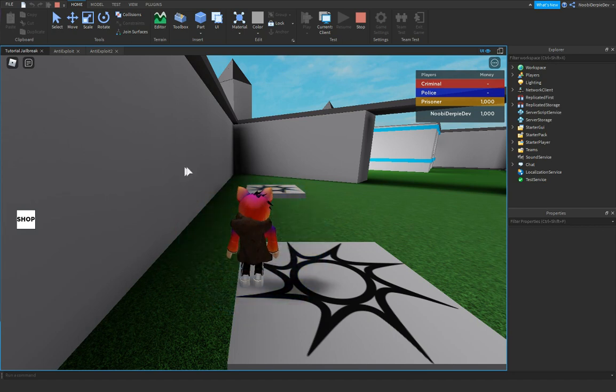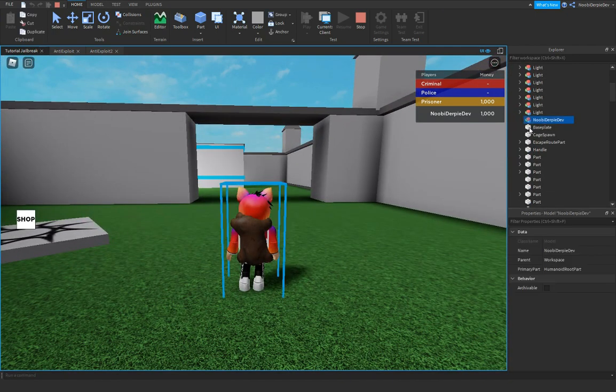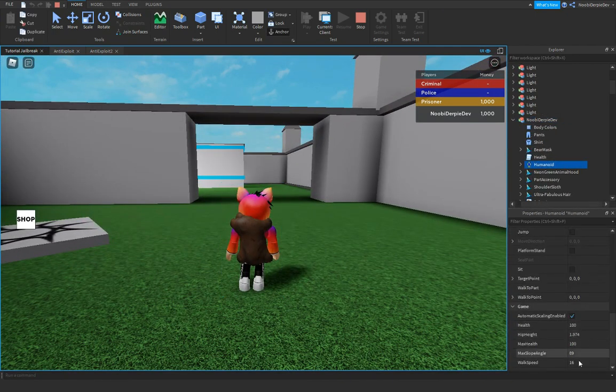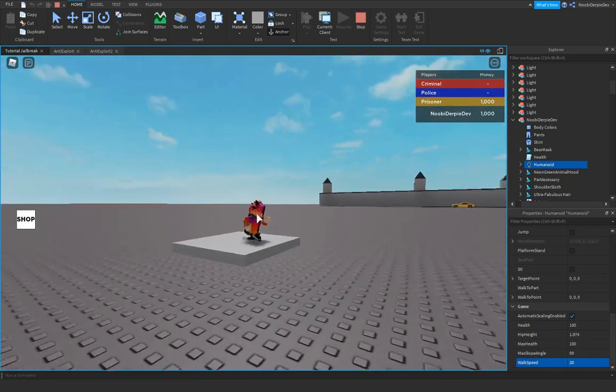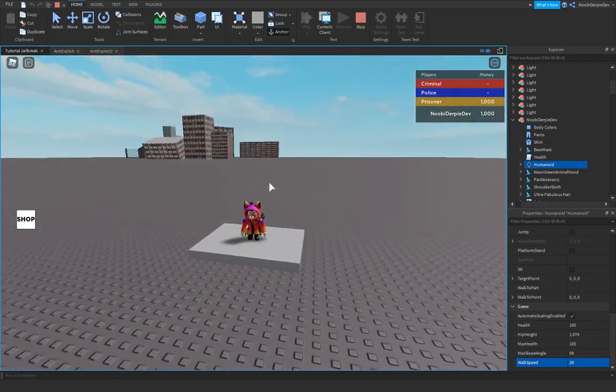Alrighty, now we're here. Go to workspace, go to our character, go to the Humanoid, and change WalkSpeed to — let's say 20 — and as you can see, we're getting spam-teleported to our cage.